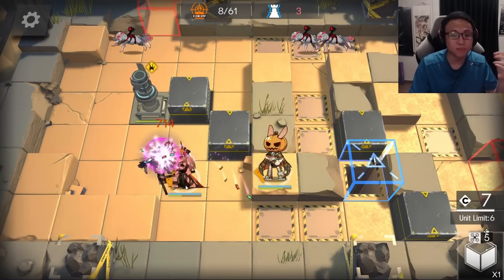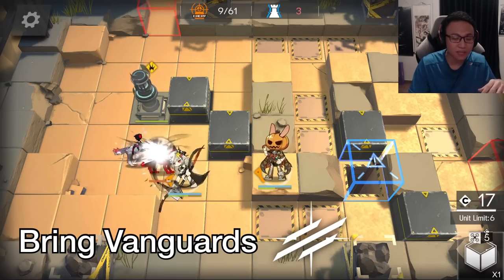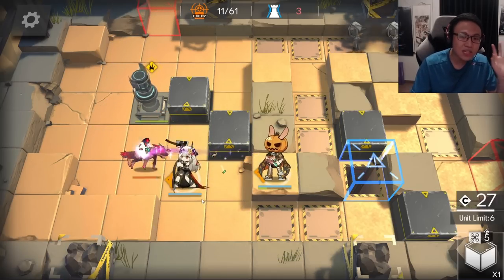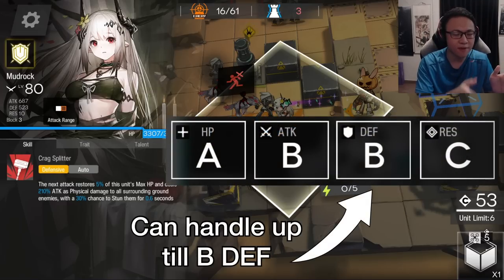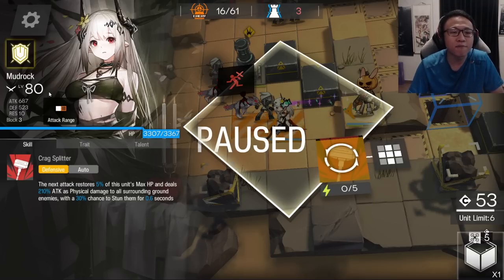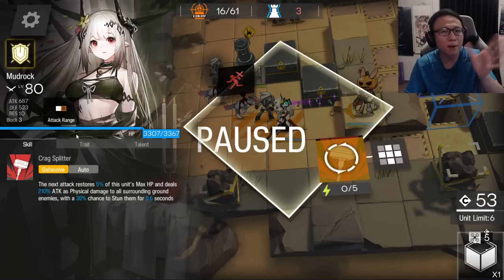She has a very high DP cost at 23 DP, so it's very important to pair Mudrock with good vanguards to deploy her. Once you've done that, she can kill a lot of smaller mobs and even some medium-sized ones very easily. I'm using an Elite 1 Mudrock borrowed from a friend — she has 687 attack, which is very good for handling enemies up to about B defense. At Elite 2 you could challenge A defense enemies, but I wouldn't advise it. Her defense is also pretty high at 523, good for holding out against physical damage enemies up to about B attack.